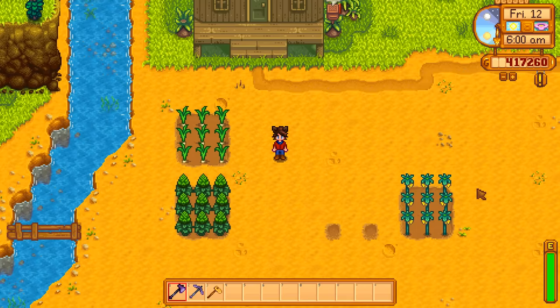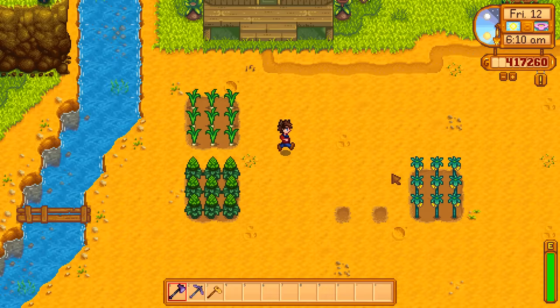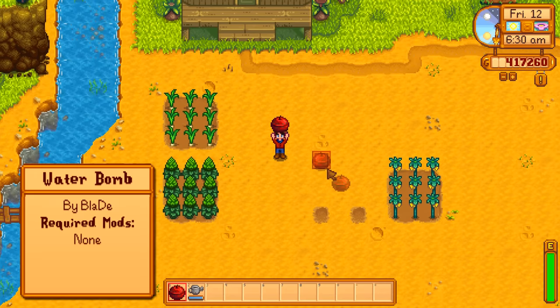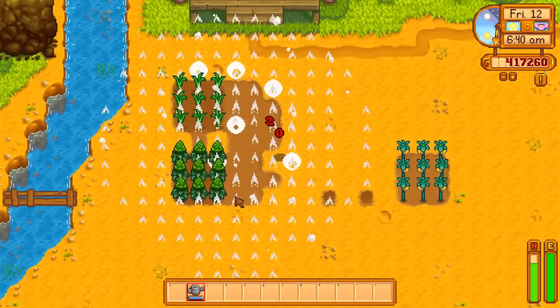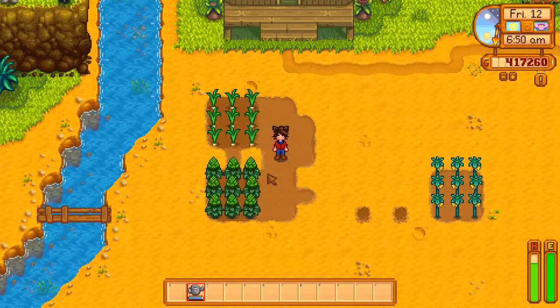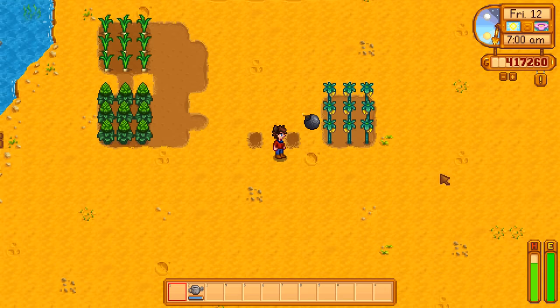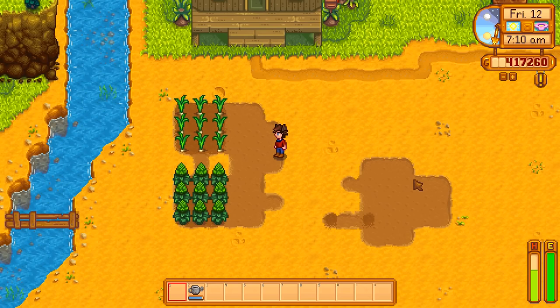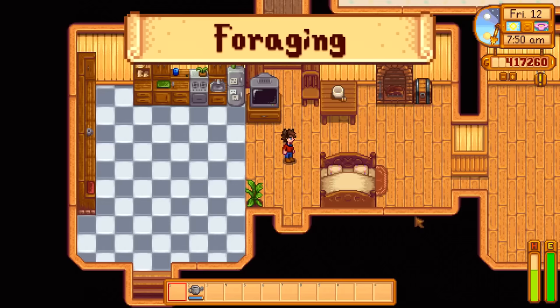Even though some crops didn't turn into giants, that's perfect because it lets me show the last farming mod. This one was created by Blade and it's called Water Bomb. I'm going to place it here and water it — it actually works, watering all of your crops in that area. The fun part is if you mess it up it just blows up your crops, but if you have a lot of bombs it could make watering much easier.